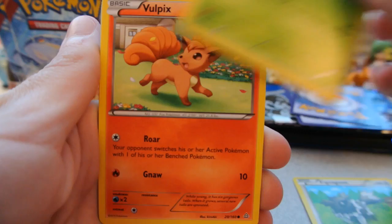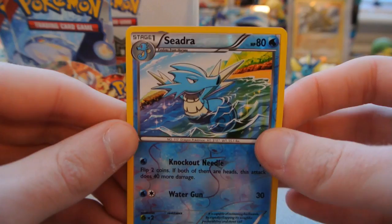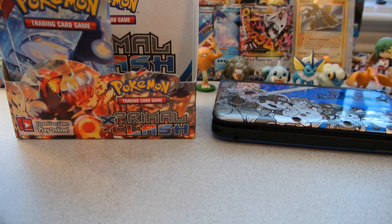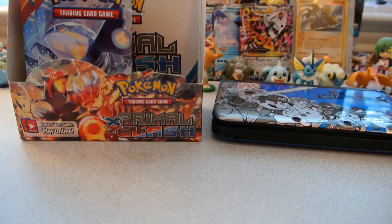Pack 26 — I accidentally tore a bit of the pack. Cards: Barboach, Zigzagoon, Treecko, Vulpix, Rhyhorn, Weakness Policy, Maxie's Hidden Ball Trick, and Rhydon. The reverse is a Seedra, an uncommon. And the rare — finally another Ultra Rare — Mega Aggron EX! I kind of wanted one, either to trade or build a Mega Aggron deck. I already have the Full Art Mega Aggron, so this regular one might be up for trade, but it's very playable.